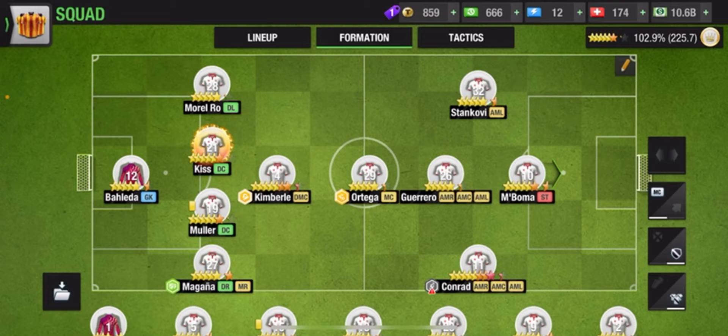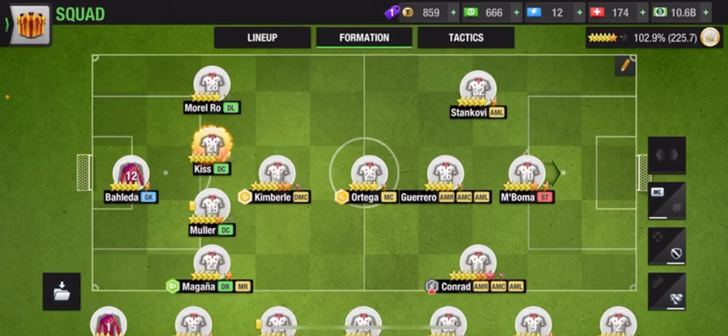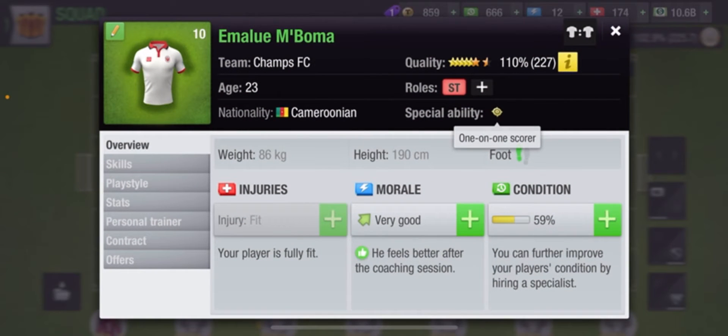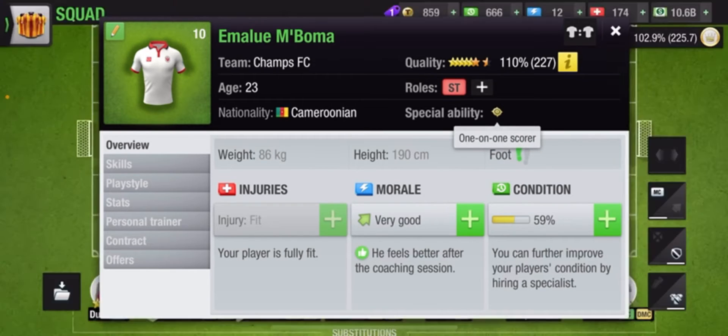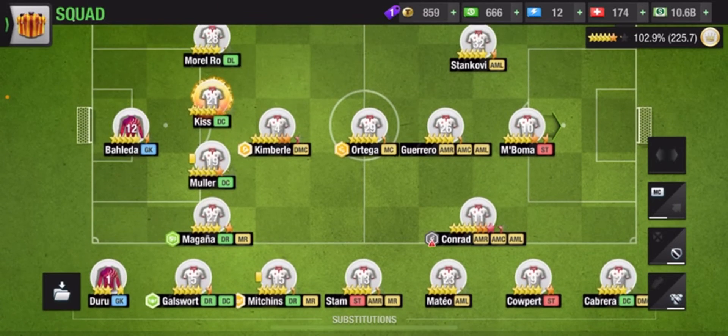Let's start with the ST. The main special abilities you can train for a striker are pre-kick specialist, one-on-one scorer, or penalty kick specialist. If your ST is double-footed, you can go for pre-kick specialist; otherwise, one-on-one scorer does just fine. Since he's an ST, he's already going to be pretty good at taking penalties.